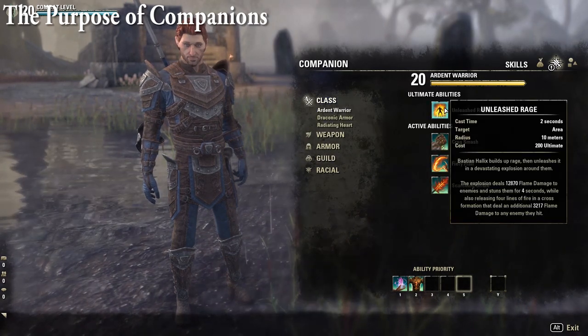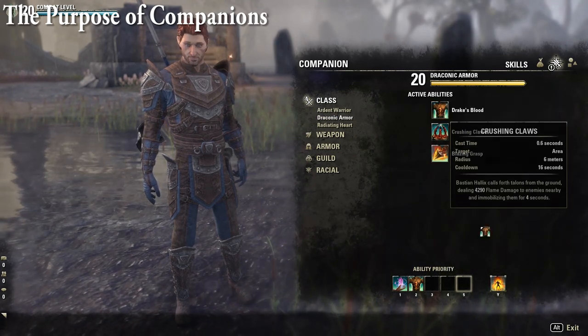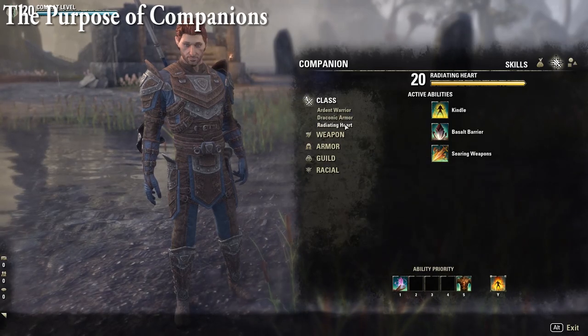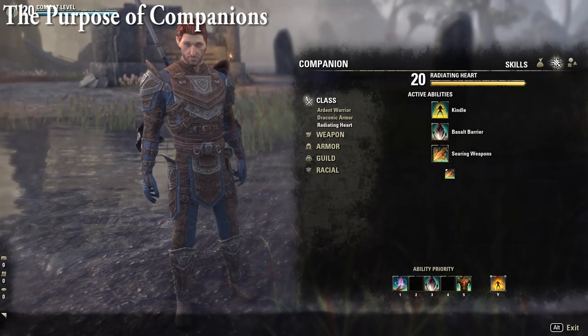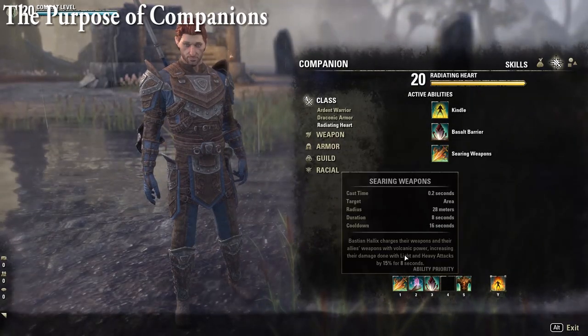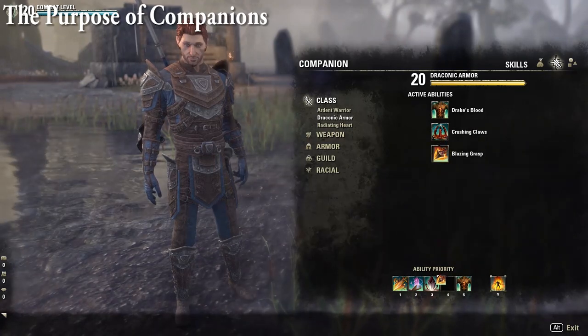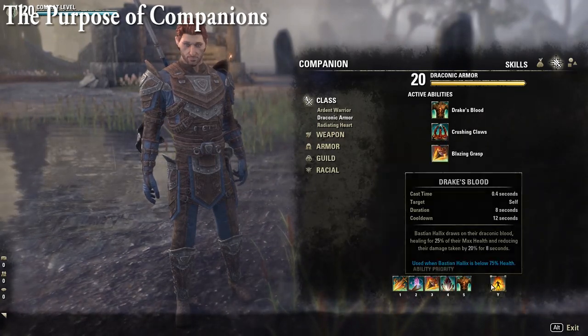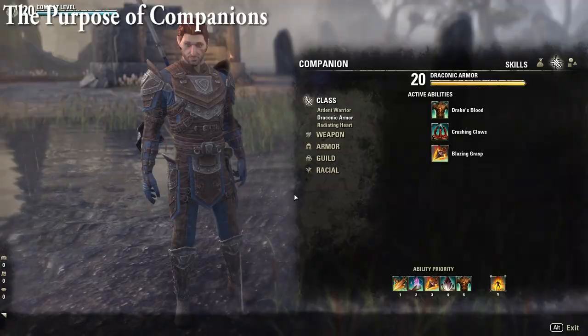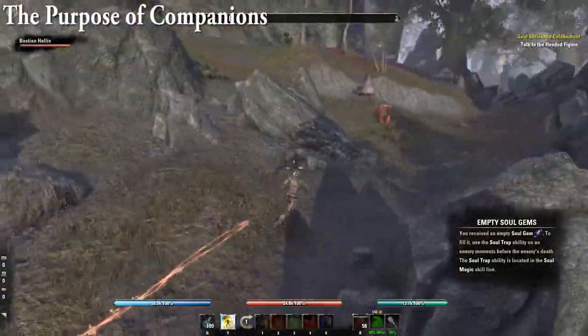Companions cannot fulfill certain mechanics — for example, in Aetherian Archive they cannot stand on one of the 12 pads required to be pressed by a player character, or go down into portals in Veteran Cloud Rest or Veteran Sunspire. Companions have health bars and can die, but you can resurrect them with a Soul Gem. You can also heal and shield your companions, and direct their aggro like you can with other combat pets such as Sorcerer Pets.